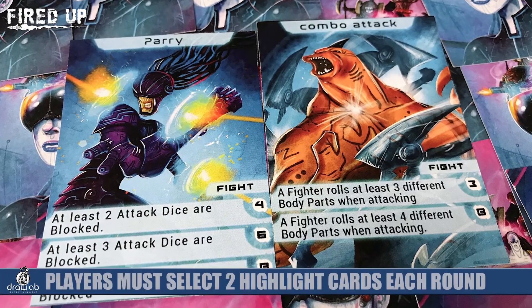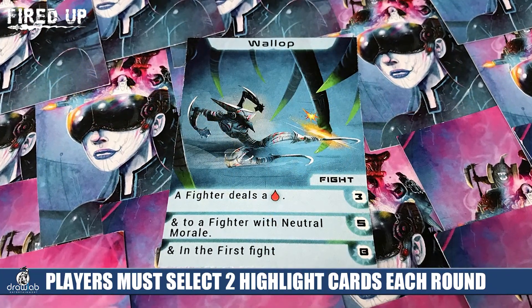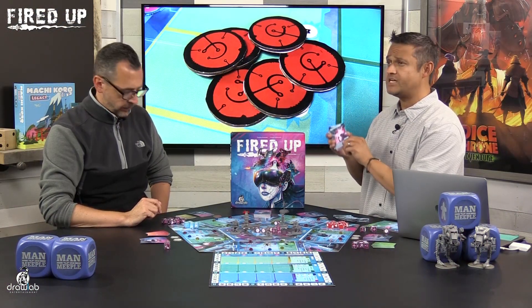Each player uses a number of dice on their turn until all dice are expended. There may be rounds where a player spends four or five dice in one turn, and it could cycle past them several times. Once all dice are used, the fighters go into combat. The reason you're manipulating all these stats is because you want your cards to trigger. Each player chooses two cards at the start of the round — the cards they're trying to get to fire off, hence the name Fired Up.